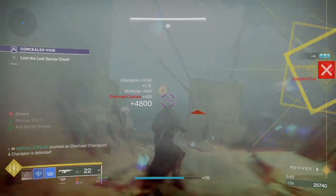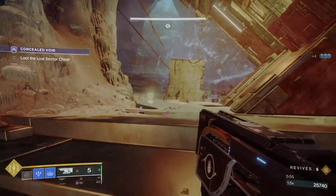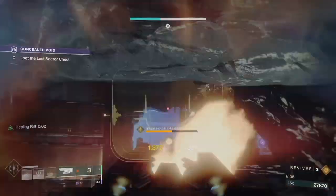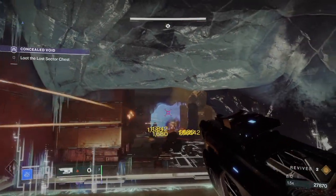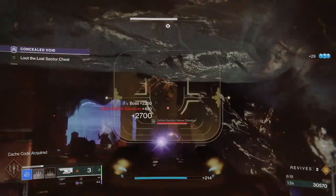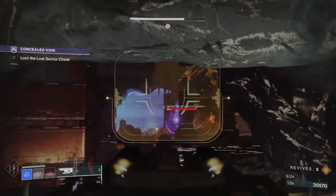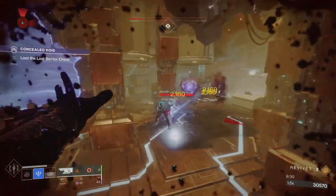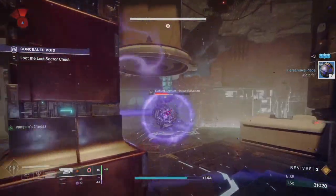As I'm sure most people know — but some probably don't — the best way to farm exotics and get the new pieces of exotic gear this season is to do the legendary lost sectors. Legendary lost sectors rotate every day and will be at 1320 and 1350 difficulty respectively. The only way to get the exotic to drop is to do it solo, and at this early stage of the season the 1350 might be a little daunting for most people.